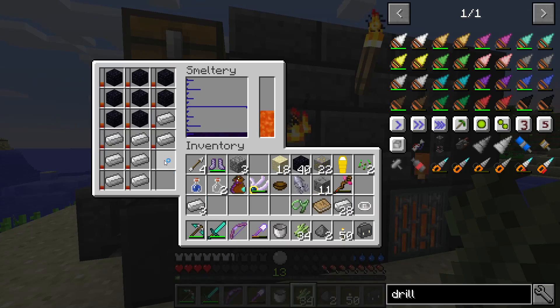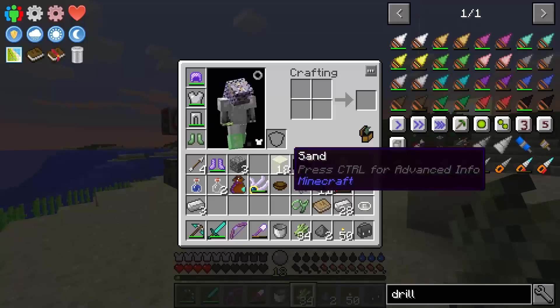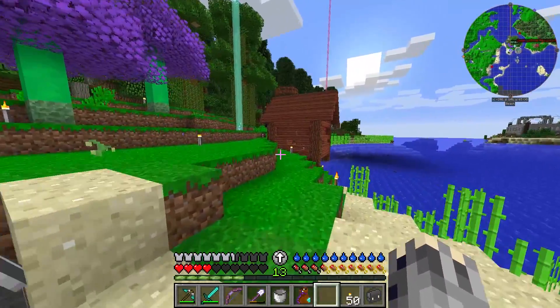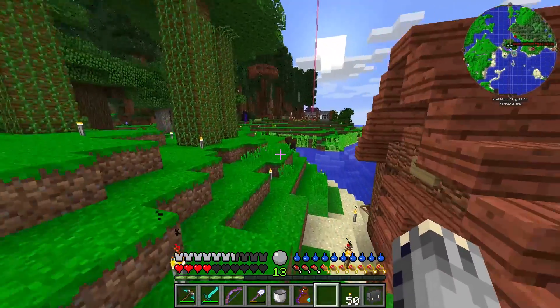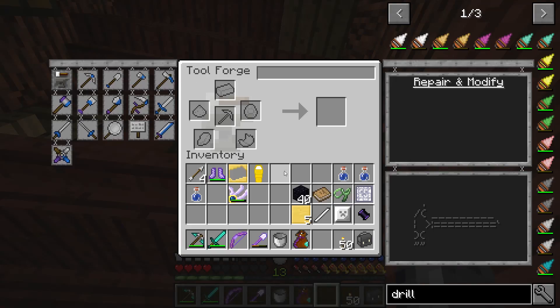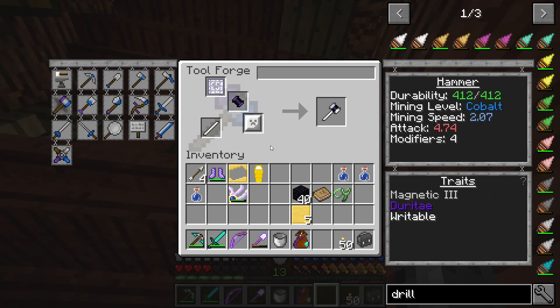We'll let that burn up and then we will make our hammer. Once everything is ready to put together I'll bring us back. We're back — I made a bunch of stuff. Going into the tool forge to make our hammer: obsidian head, iron plate, that, and that. It's cobalt level, only 412 durability which sucks, mining speed is bleh, and it's got four modifiers. I thought it would have five.